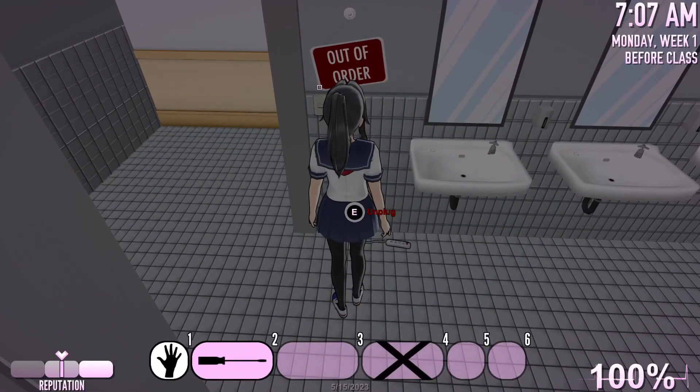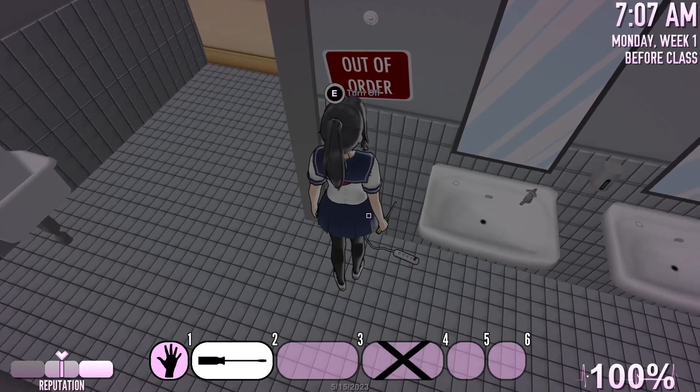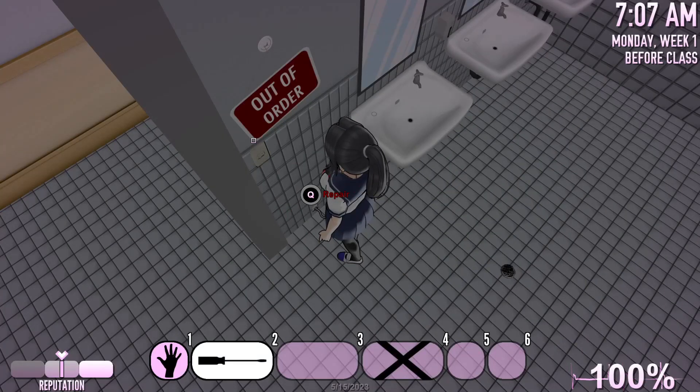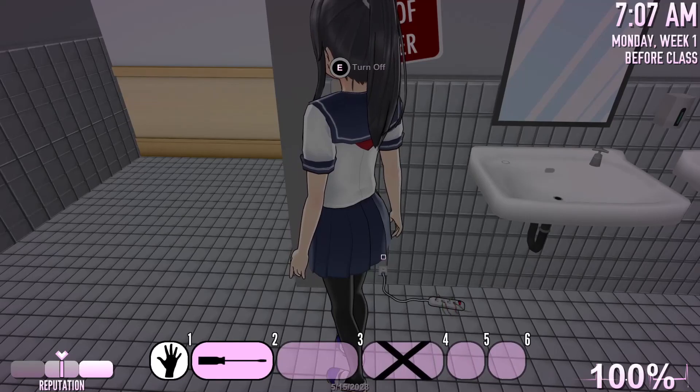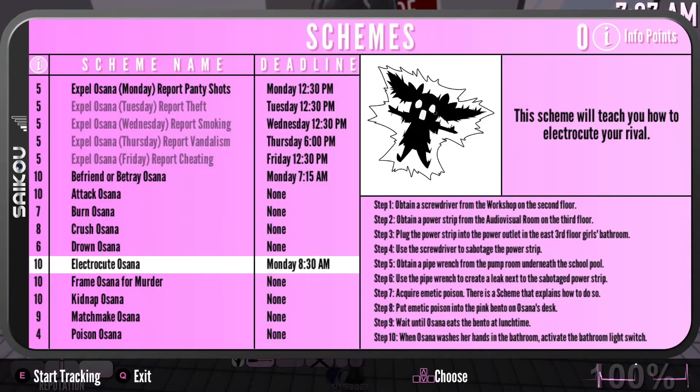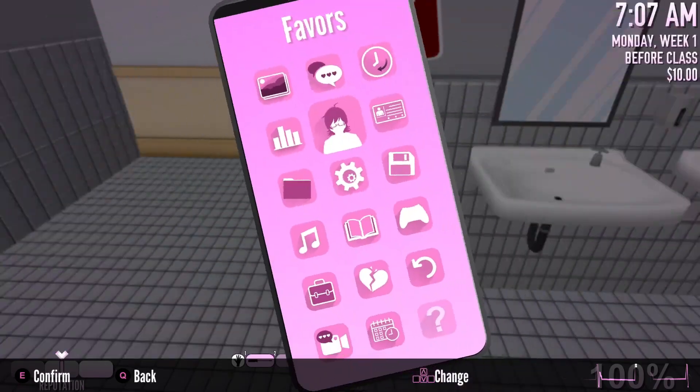Use a screwdriver to sabotage the power outlet — let's do that. I almost pressed the wrong thing. Put that away before someone spots us through the wall. Next: obtain a pipe wrench from the pump room underneath the school pool.